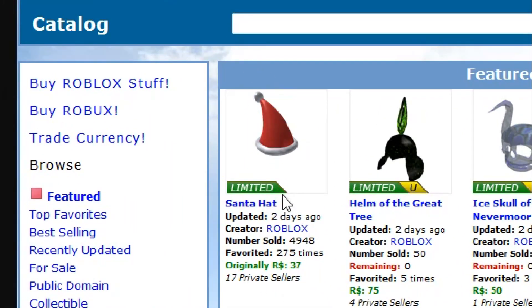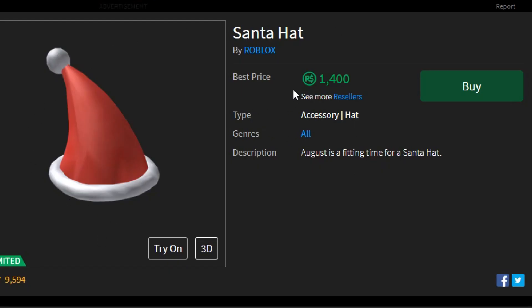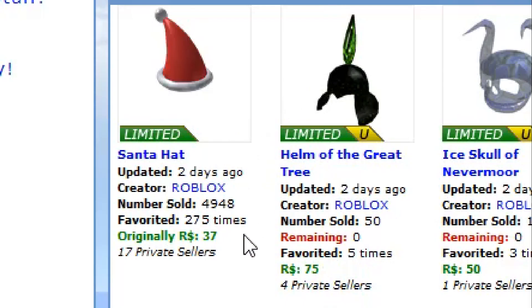Right here we have a good old Santa hat. Let's see how much all these items are worth or what they look like on real Roblox. The Santa hat on real Roblox is about 1,400 Robux, while on fake Roblox it was 37 Robux — and we don't know how much it's selling for.